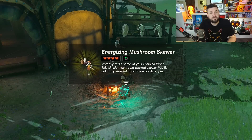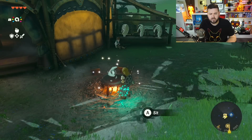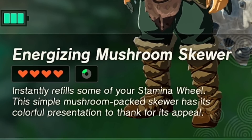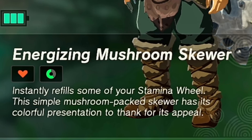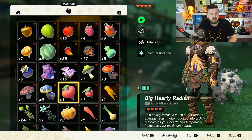Cooking one stamina shroom at a time recovers a fifth of a stamina wheel and full hearts. With a critical cook, instead of extra hearts, it gave me extra stamina — three-fifths of a stamina wheel. They also made spam cooking much faster in this game.